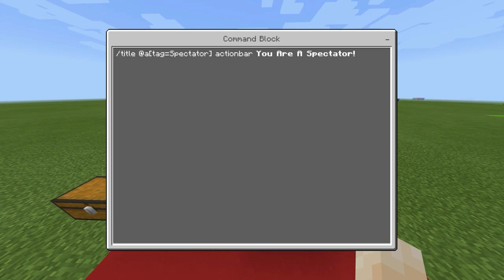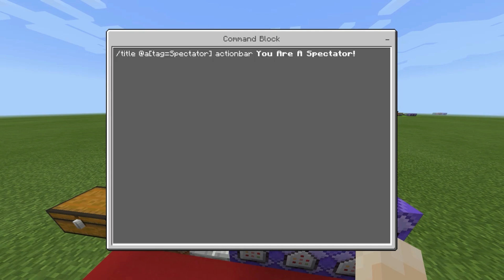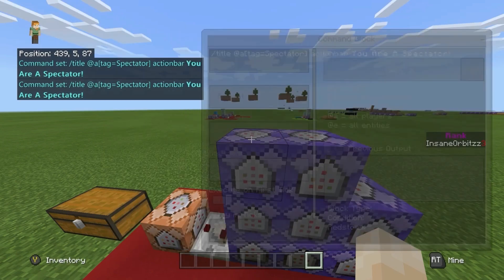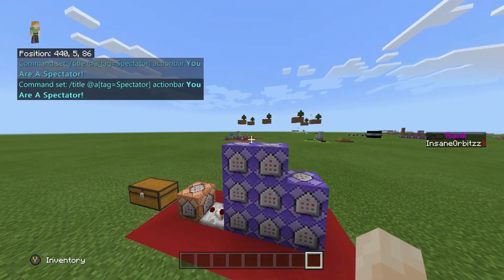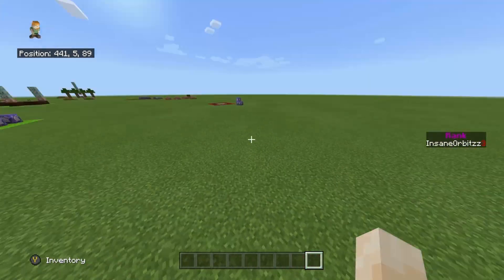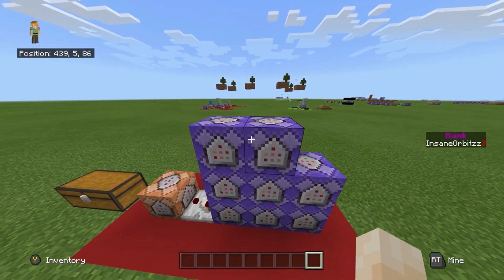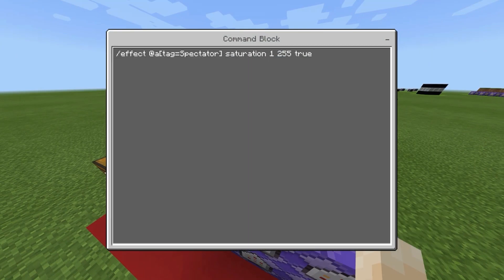This repeat unconditional always-active command is slash title at all with the tag of spectator — action bar, bold — 'you are a spectator.' So it constantly shows at the bottom of the screen that they're a spectator. Note that even with ticking area set up, if you go too far from the command block it stops showing, so you may want to plant these around the map or keep players within range. The other commands should work as long as you have ticking area set up.